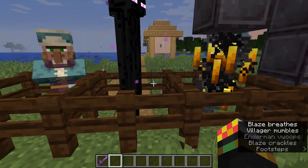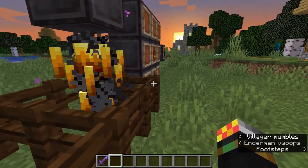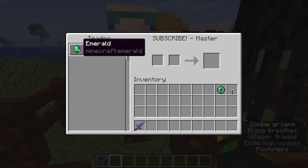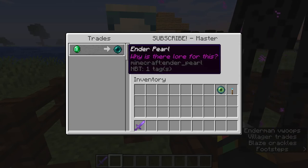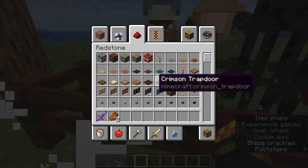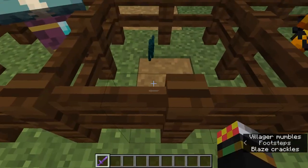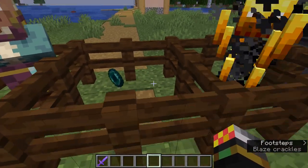Now, to get ender pearls there are two ways. Traditionally what people do is kill endermen, but that can take a while. What I like to do is trade — we have a cleric here and you can get the cleric to sell you one ender pearl for one emerald. I think I have a tutorial for that as well. Or you could just kill endermen, and with Looting 3 on a netherite sword you can get loads of ender pearls quite easily.